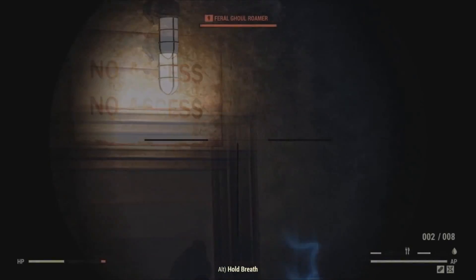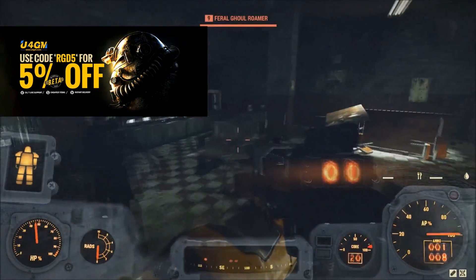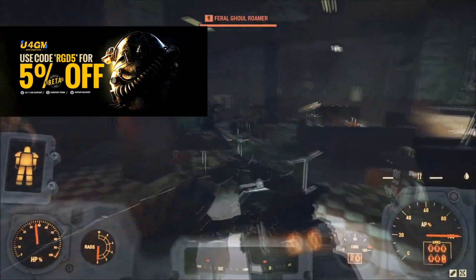What is going on everybody? Welcome back to another Fallout 76 video. Today I'm going to be bringing you guys a glitch that is going to let you get unlimited XP in Fallout 76, as well as nuclear material and lead and other useful building materials like that.